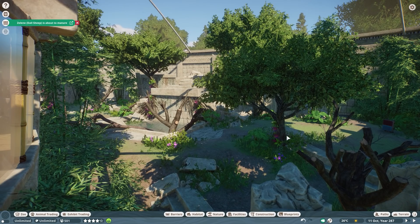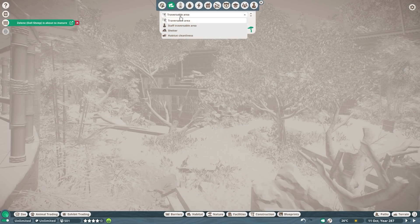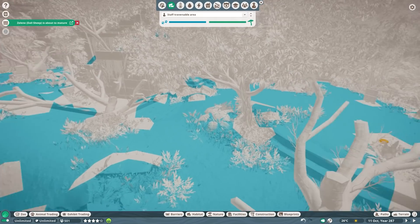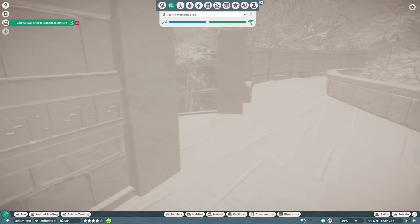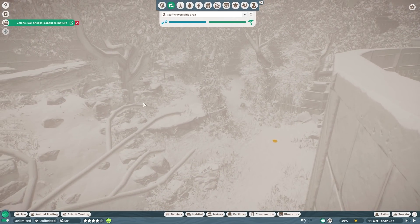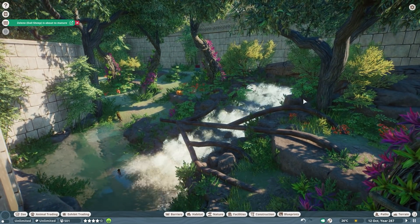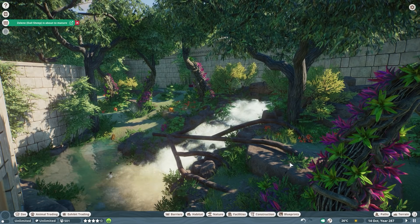Also added with the free update is the staff traversable area map. You go to Heat Maps and select 'Staff Traversable Area.' The area turns blue where staff can walk. Unlike some other heat maps, this one already works for every habitat automatically. You can clearly tell where the keeper is and isn't able to walk in a habitat, which makes it a very useful tool.